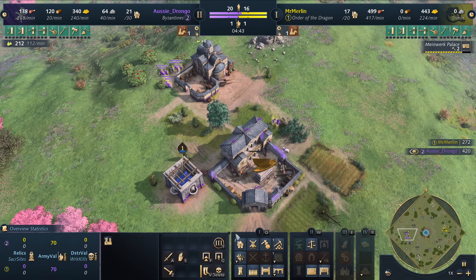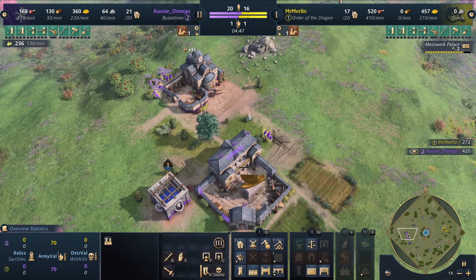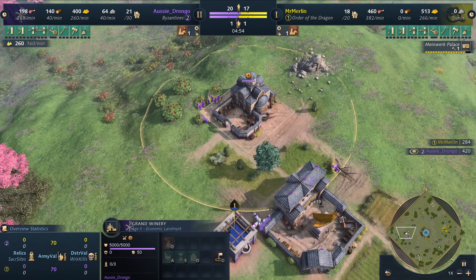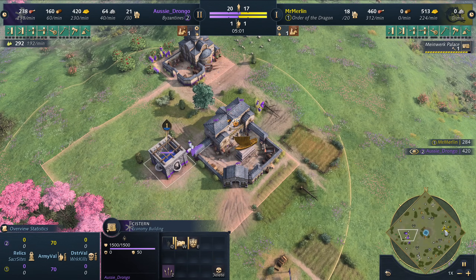Their landmarks let you tech toward different paths: you can start with the Hippodrome, which is kind of like a School of Cavalry, or go the mercenary route. This Grand Winery certainly feeds toward the mercenary strategy. We'll check back in to see if he's building more cisterns or training some mercenaries.